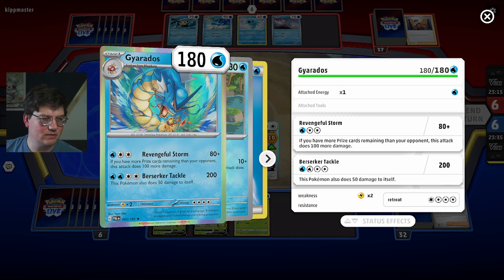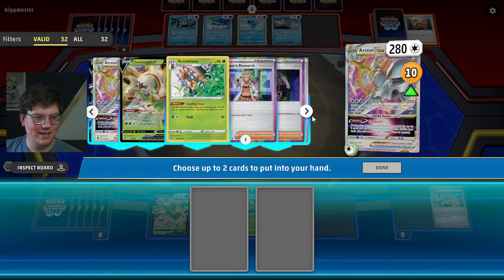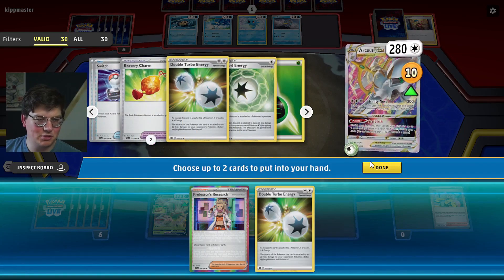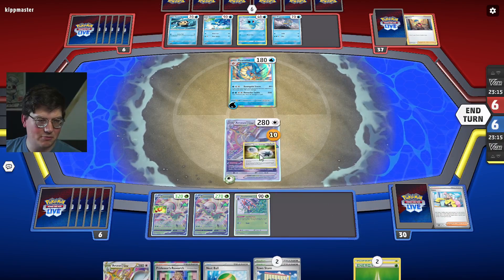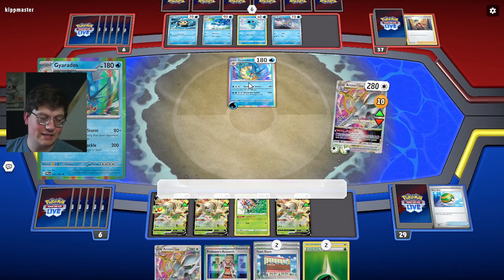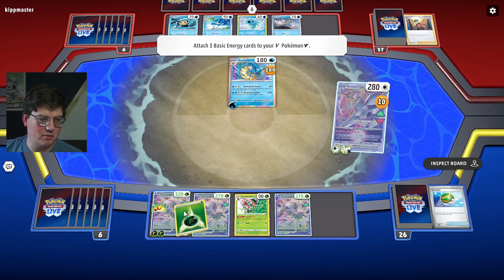What the heck does this Gyarados do? Anyone know? Let's take another supporter and a Double Turbo, and then we will go for a Chestnut. Got three out — that's pretty good. Trinity Nova takes a knockout — huge! And we'll put some energy down onto the big boy.